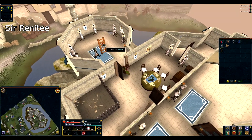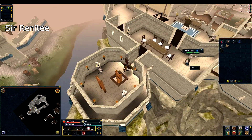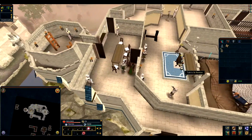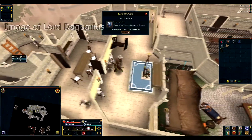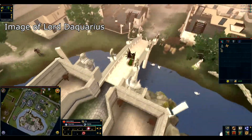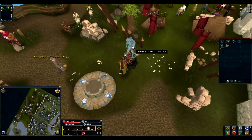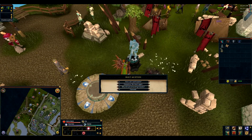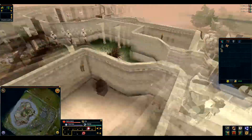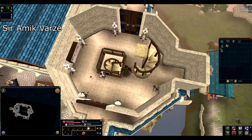Climb the east ladders and talk to the NPC. Now go to the Falador lodestone and talk to the image. Head back to Falador's castle, climb up the west stairs twice and talk to the NPC.